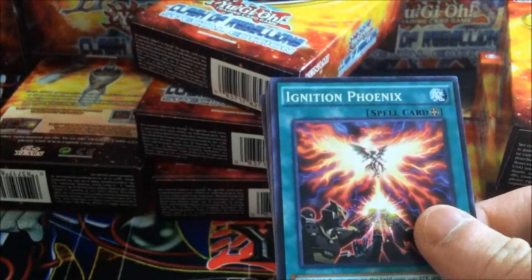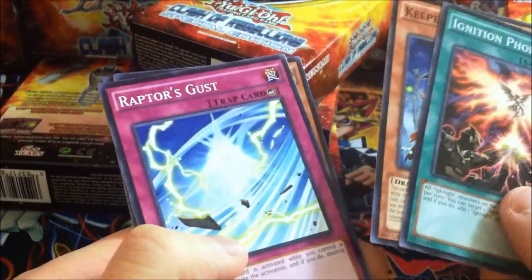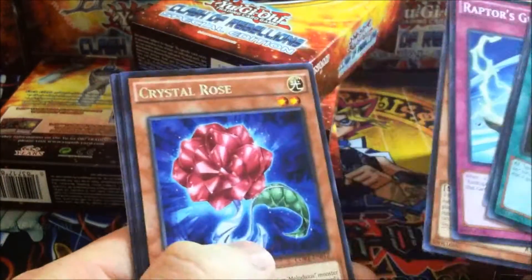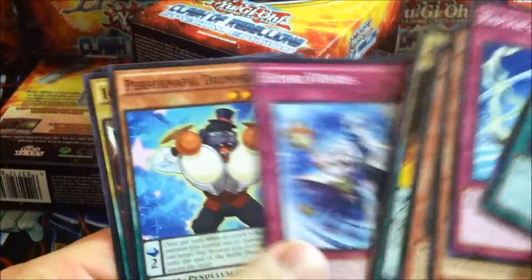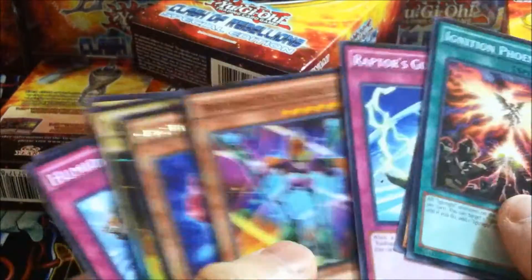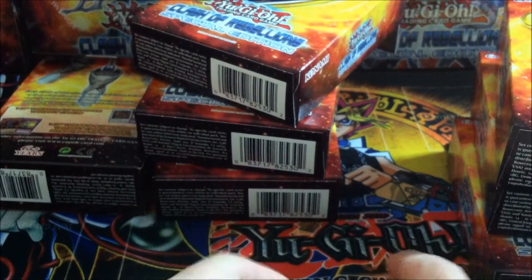Next pack — Crystal Rose, Ignite Crusader Super. Holo ratio is pretty good so far.